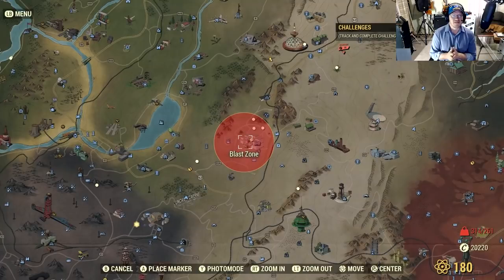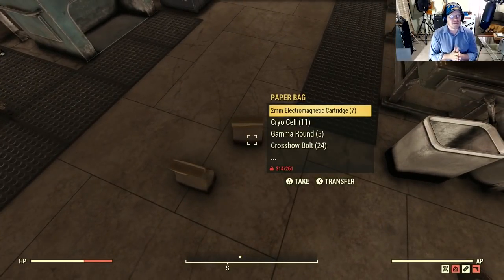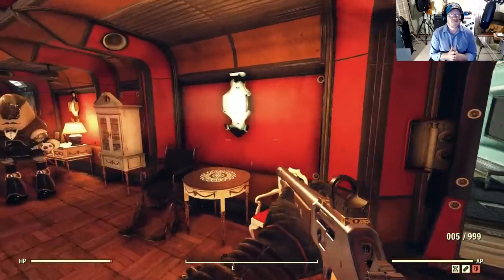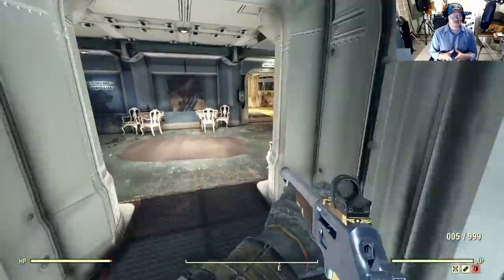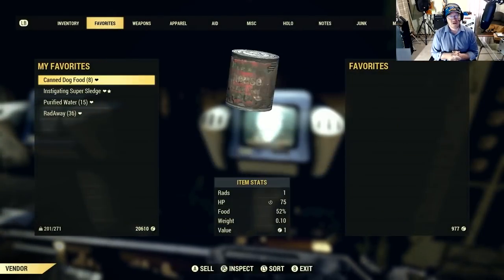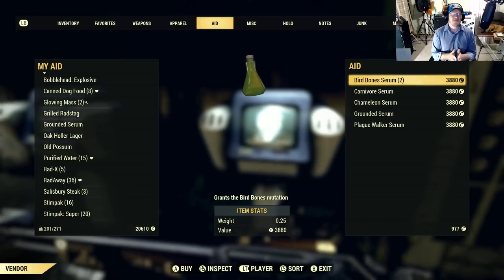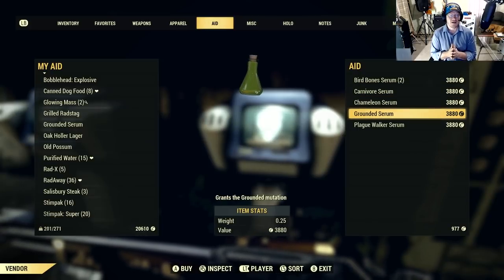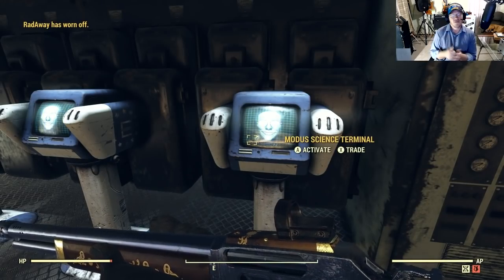The problem is you need the recipes. There are two ways to get them. The first is as a random drop — in my case I got my recipes off of the Scorched Beast Queen, though it's possible other scorched beasts can drop them too. Your best bet is dropping a nuke and fighting the Scorched Beast Queen. The other option is to go down into the White Springs bunker and talk to Modus — he can sell you the recipes. The recipes cost almost 20,000 caps, which is a lot. You could consider it an investment, but it'll take quite a while to get your money back that way. My recommendation is to go kill some scorched beasts, but if you have absolutely no luck doing that, you do have the second option.